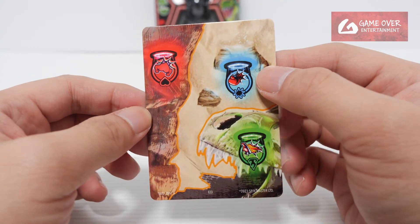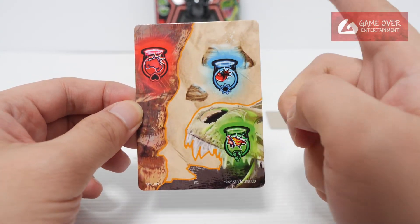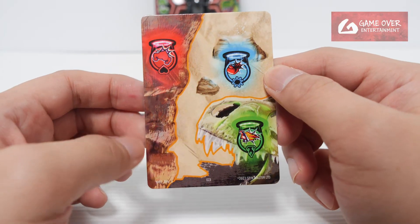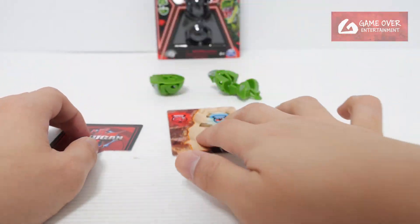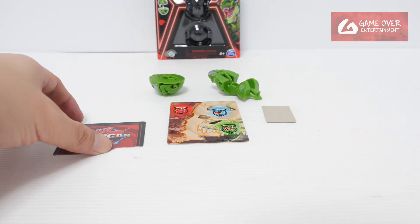And it's upside down again. Is this supposed to be upside down or is it supposed to face that direction? M02 DIN A — so this is the A map for Wave 2. You can see a big dinosaur head here. I like collecting this map; it's an added thing to collect.